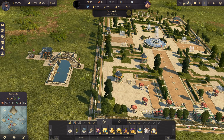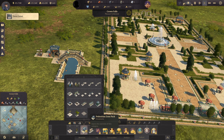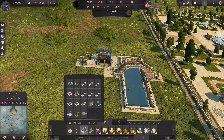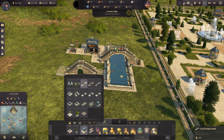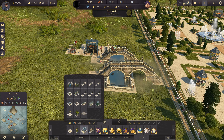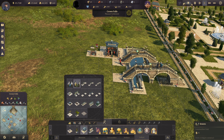It's called the Pedestrian Zone Pack, and it has some cool stuff in here. There's the canals which go like this, and this one is the canal bridge - medium, this is the small one, and this is the big one. It's a bit messed up, I don't know why, but it looks cool. We also have the sewers.